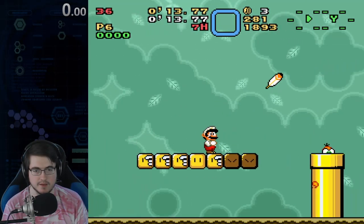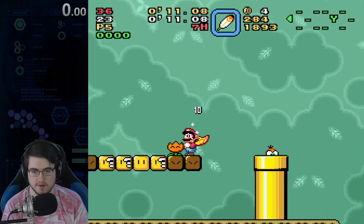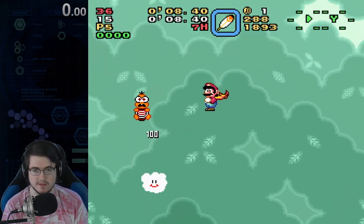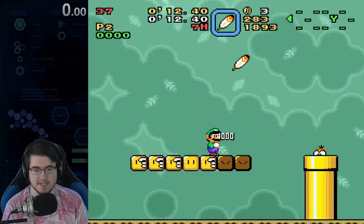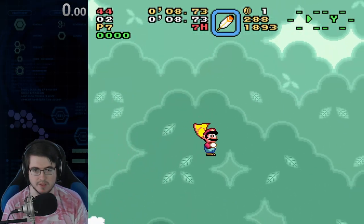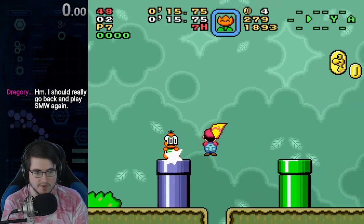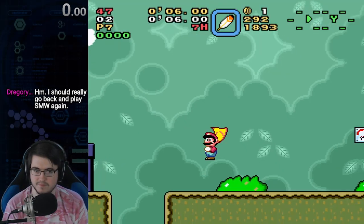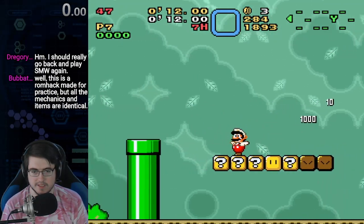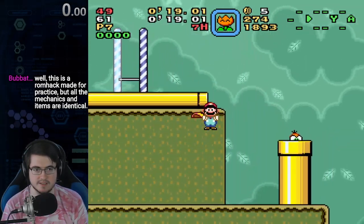I usually drop the cape as I collect the fire flower. This is the backup strat — if you're doing it, don't do the jump, as tempting as it is. You should be able to build P-Speed without doing that. What happens is you end up losing all your flight and landing in a bad spot. Instead, just turn around like normal, then jump into it and land on the same circle. The rest is the exact same.